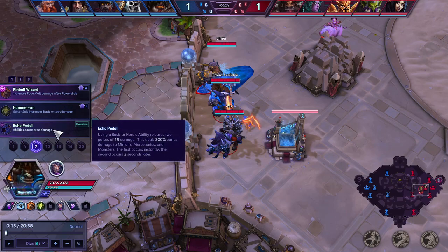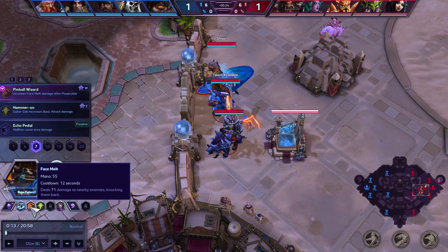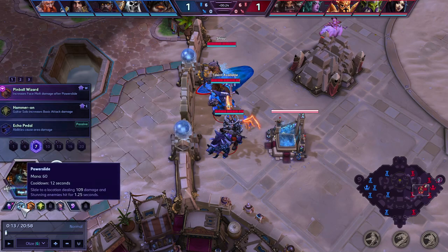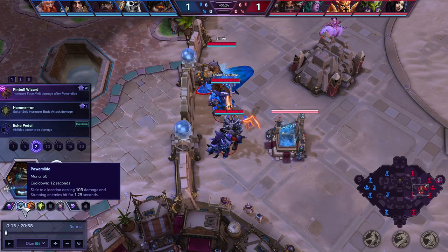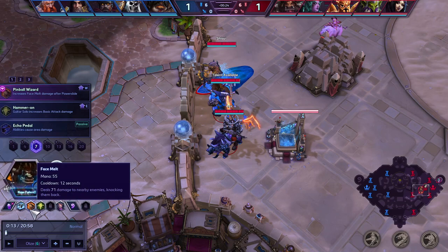Within a coordinated environment, every slide should be a kill regardless of Pinball Wizard. With both Pinball Wizard and Echo Pedal you can double soak. With Echo Pedal, people generally do E, auto attack the backline a few times, then W — that's usually all you need to double soak. With Pinball Wizard, it's six auto attacks, then Q from the back to the front, W, and the whole wave dies. Both can double soak very effectively from level 7 on and both should be double soaking from level 7 on.